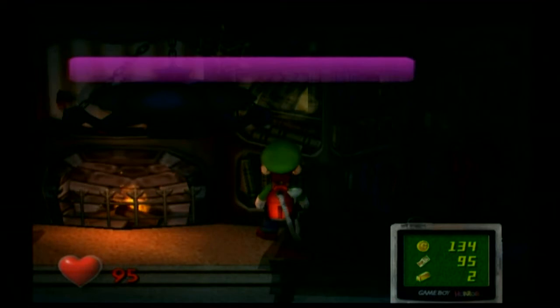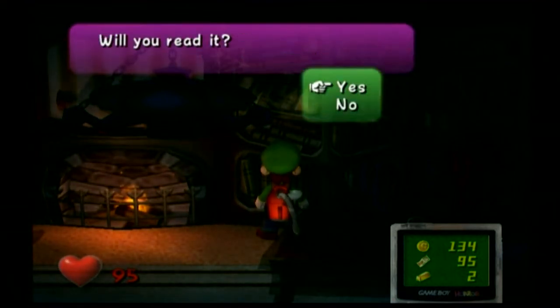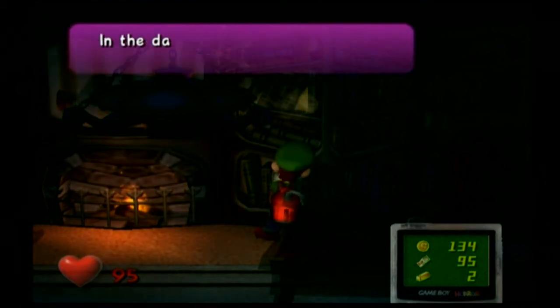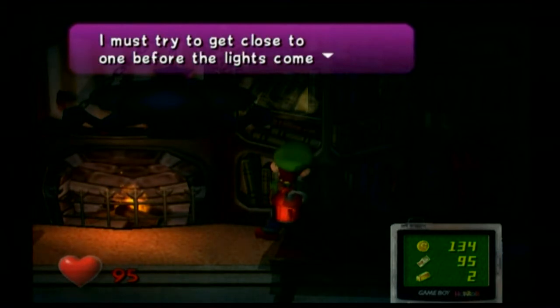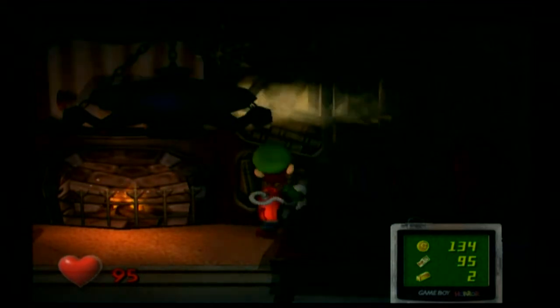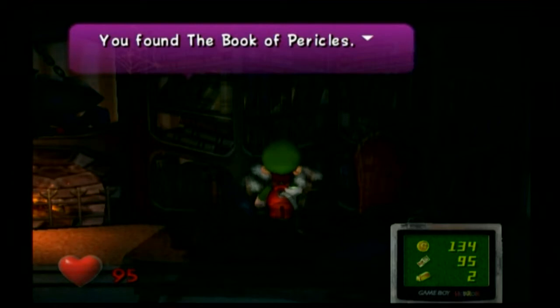Over here — 'Darkness is their cheese.' Ghost mice are drawn to darkness as real mice are drawn to cheese. In the dark, they shine gold with contentment. I must try to get close to one before the lights come back on. That is referring to a second type of bounty ghost in this game, which also starts appearing in this room. I'll mention that in a bit.